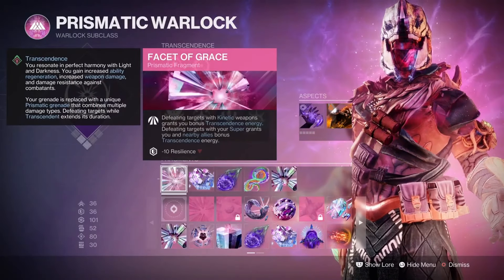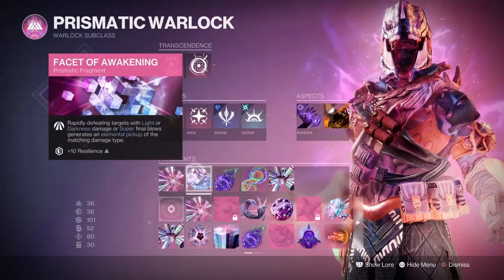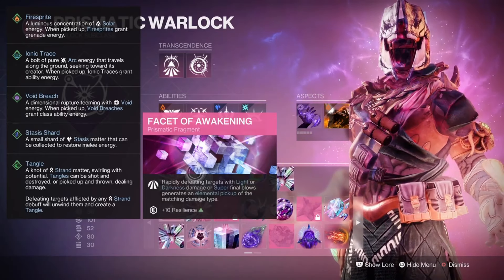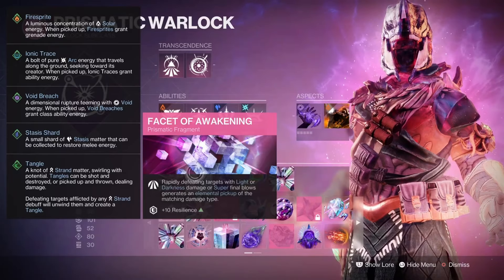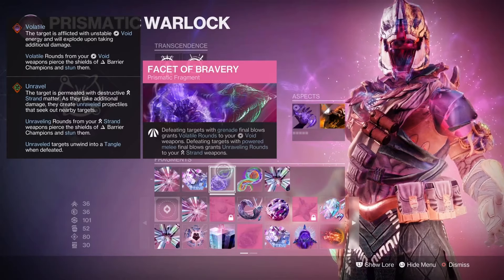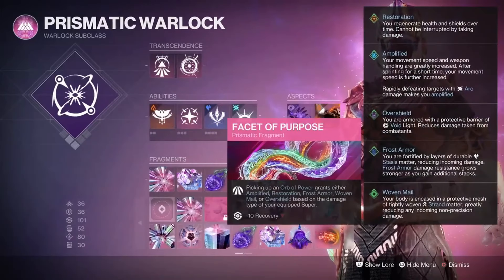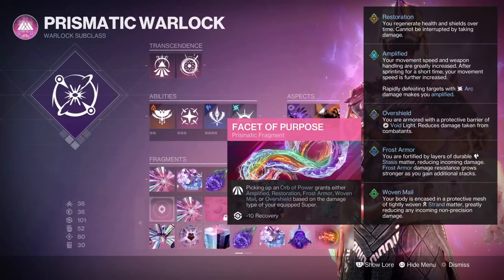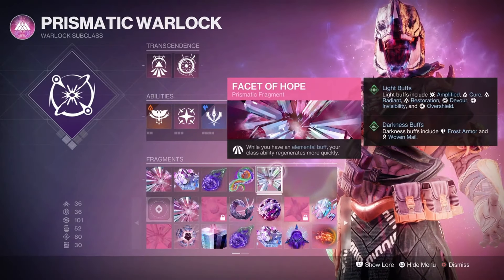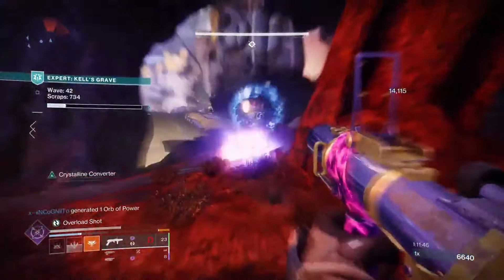For Fragments, I'm running Facet of Grace so that with Bad Juju I'm getting Transcendent all the time and constantly upgrading my Transcendence energy. Then Facet of Awakening: rapidly defeating targets with Light or Darkness damage, or Super Final Blows — that's the important part — gives me an Elemental Pickup. Defeating targets with Grenade Final Blows grants Volatile Rounds to Void weapons, which is useful with the wave frame. Then Facet of Purpose, which grants an Overshield with the Void Super, and Facet of Hope: while you have an Elemental Buff, your class ability regenerates more often — so you can pretty much spam the Phoenix Dive.